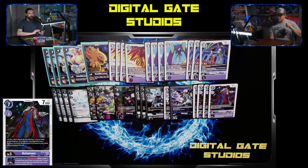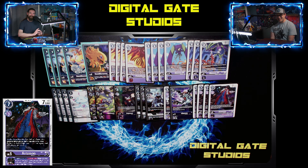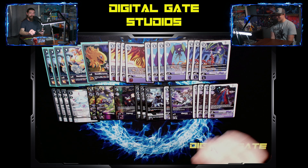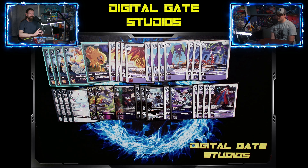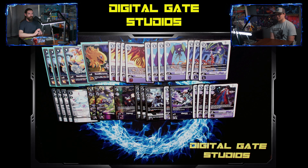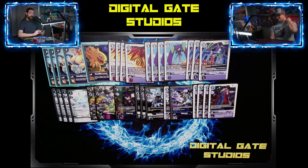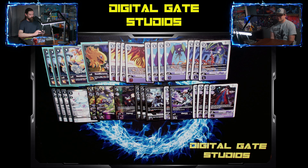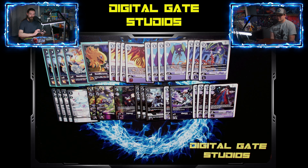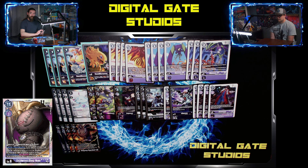I do want to shout out one more level five I tried to make work and couldn't — Otismon Ace. In theory it's a good card, but nine times out of ten you just wish it was something else. It was worth a shot, I didn't really like it either. Astamon being the only level five outside of the XTs is fine by me.